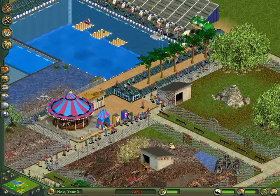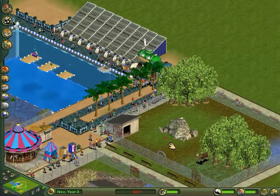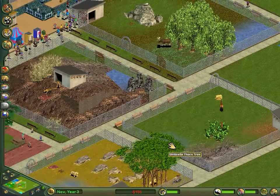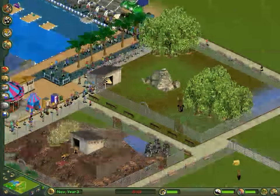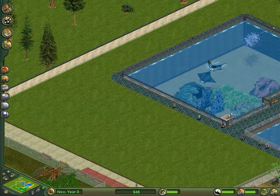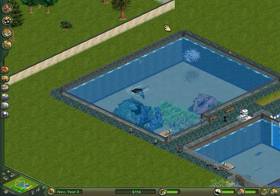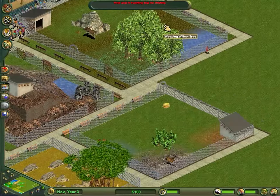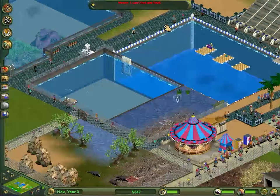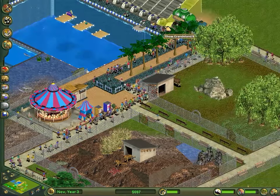The only thing I can think of is the zookeepers, but we need more zookeepers because animals are complaining we've not got enough food and their exhibits are messy. WASD doesn't work in this game, you just have to use the arrow keys, which is a bit annoying - but it is from 2001, and games back then didn't really use WASD.